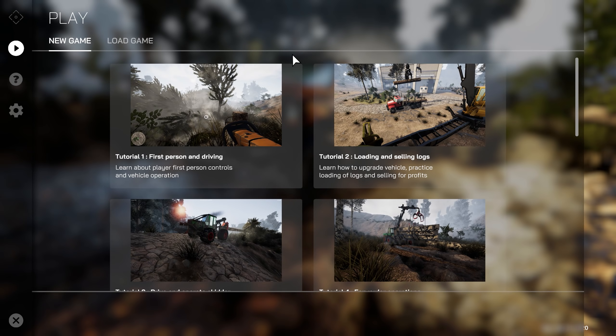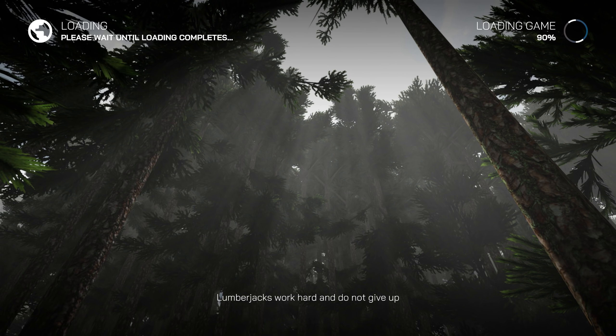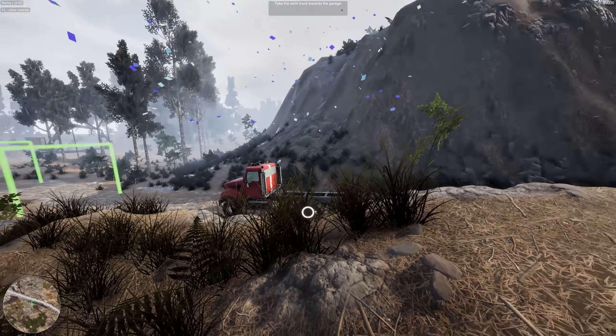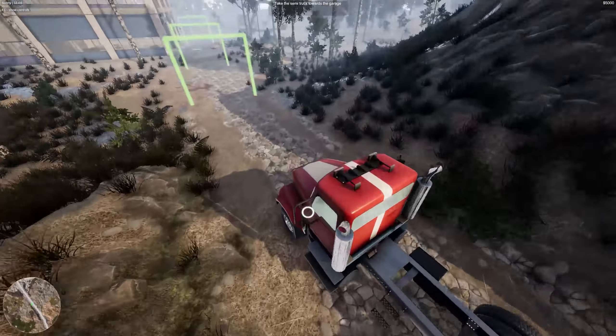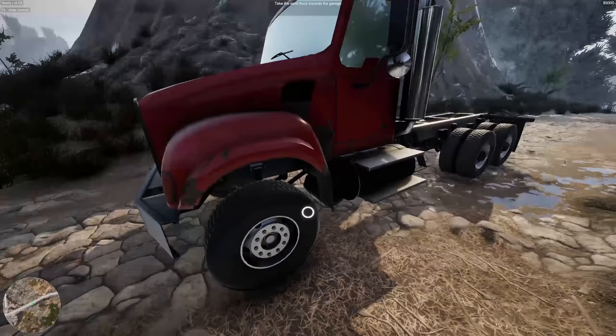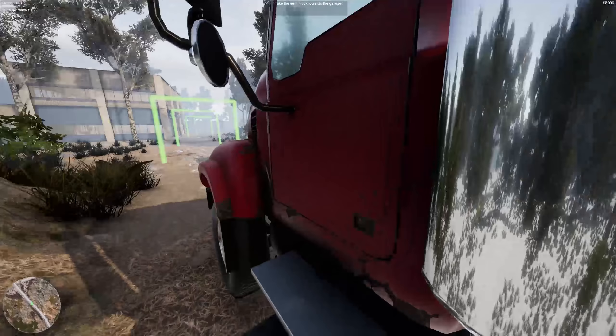So the next one is loading and selling logs. Learn how to upgrade vehicles, practice loading of logs and selling for profit. Let's do it. Lumberjacks work hard and do not give up — that's true. Whoa, we got a big rig now, fellas. Heck yeah! Can we just jump onto the top of it? We have legs of steel, knees of steel, apparently.